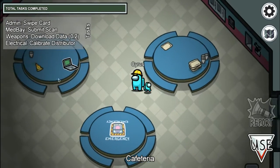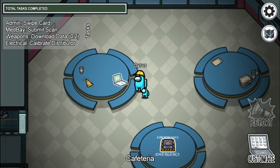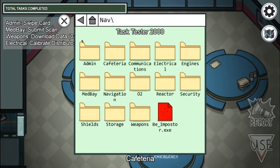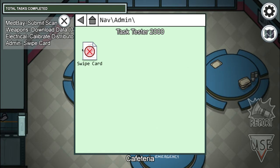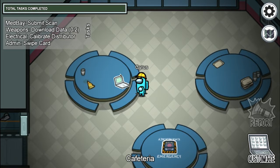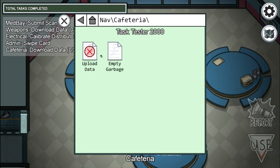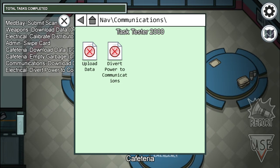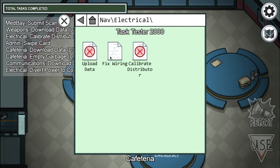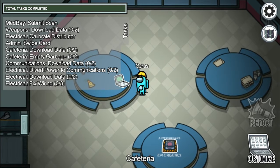When you're in free play, there's a computer right here — you can just click customize. There's a bunch of folders: admin swipe card, you can add tasks, whatever you want — cafeteria, upload data, empty garbage — and you can add as many as possible.